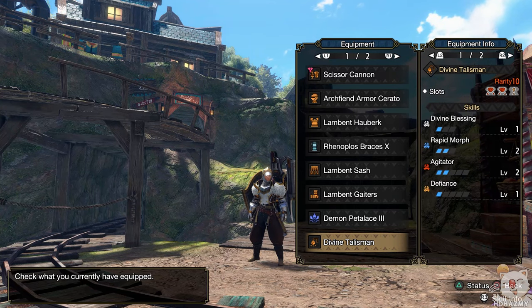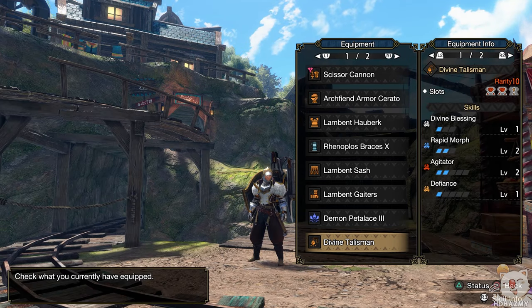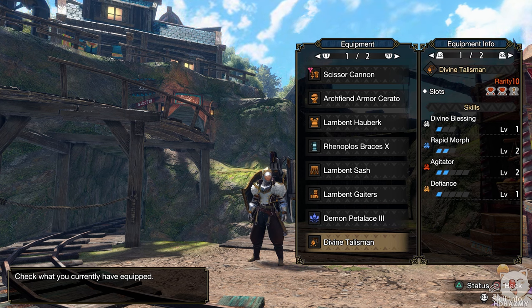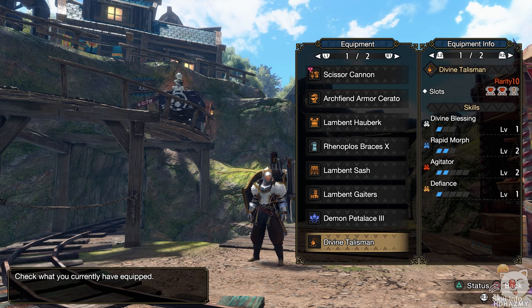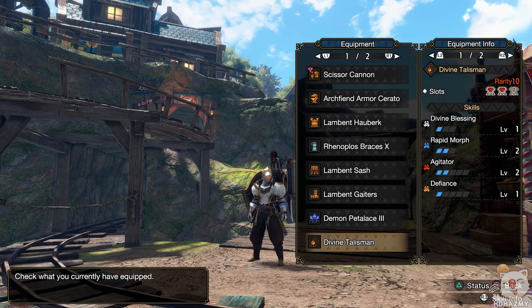First we will take a look at a budget starter version of this set, achievable by everyone and only requiring a generic 2-2 talisman without any useful skills on it. The three unchangeable set pieces are the chest, belt, and legs — the Lucent Nargacuga pieces with Sneak Attack on them. As far as I know, this is the only way to get Sneak Attack right now, so those pieces are must-haves. For the helmet I use the final boss helmet, and for the gloves it's the Renoplaze gloves. With these pieces and a 2-2 talisman, after equipping the proper decorations, our skills should look like this.